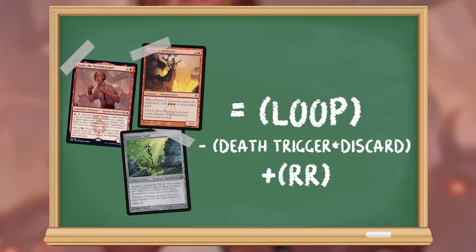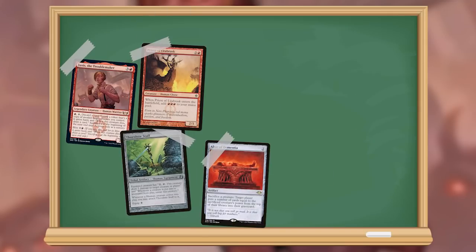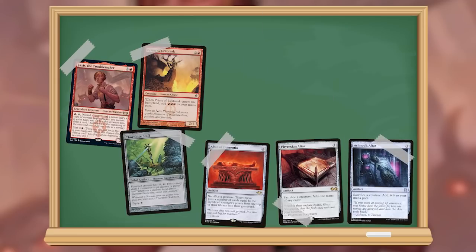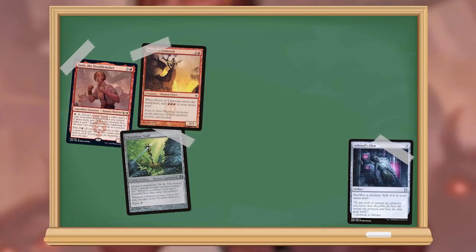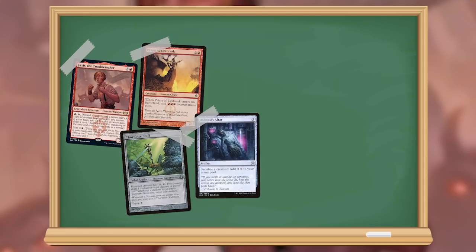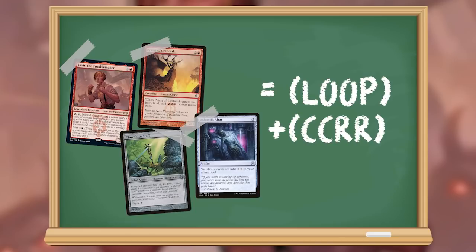We can take that a step further. As we solve for our need for a death trigger which draws us a card, we could use a piece that gets us further value — like one of the altars. Altar of Dementia lets us sacrifice a creature to mill an opponent, though it isn't necessarily a win con since we draw a card every loop and we're limited by our library size. Phyrexian Altar lets us sacrifice a creature to generate a mana of any color, upping the mana we net per loop to 3. And Ashnod's Altar does the same but generates 2 colorless mana per loop, upping our bonus mana generation to 4 mana per loop. Using Ashnod's Altar: Jaxus plus Thornbite Staff plus Priest of Urobrask plus Ashnod's Altar equals loop plus colorless colorless red red.